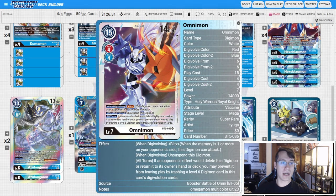Then two copies of Blitz Omnimon. If you do manage to clear out the security with Azulongmon or stall out with Hexablaumon long enough, this is just a good way to end the game.